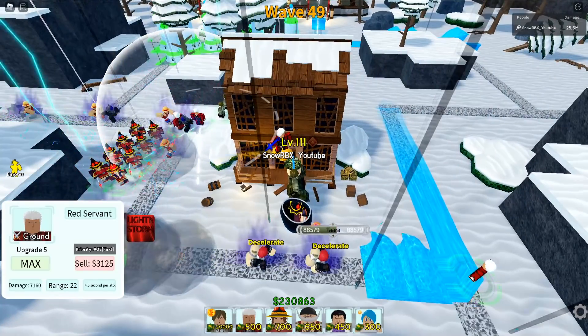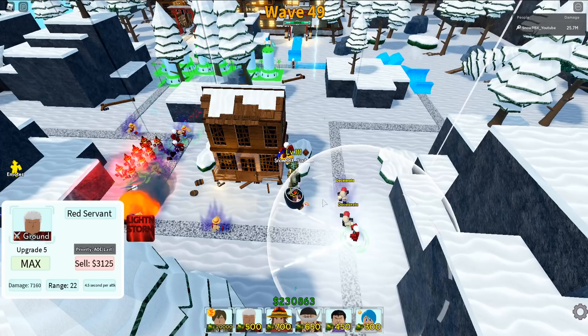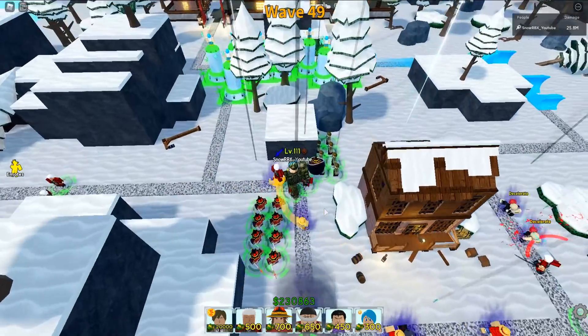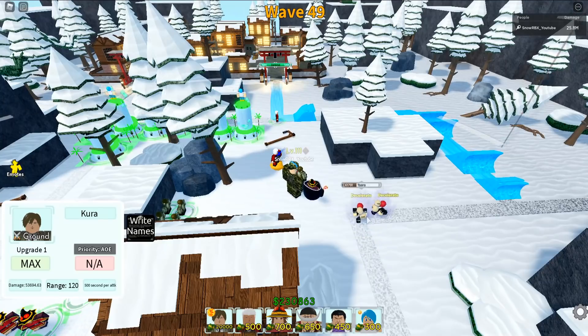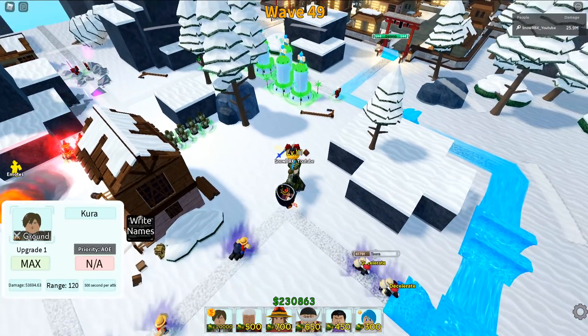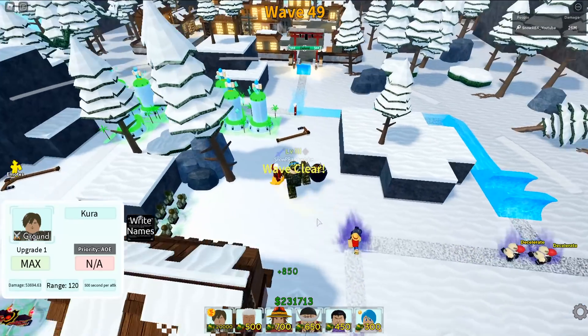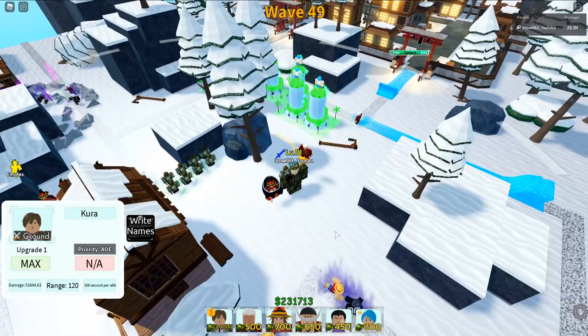Wave number 49 and I think we would not actually be able to kill these decelerates with regular attacks. We might need like two Light Yagamis here — look at their HP, 60K plus. Our Light Yagami without any buff only does 53K, so we'd need two. Wave clear — there you go — wave number 50!